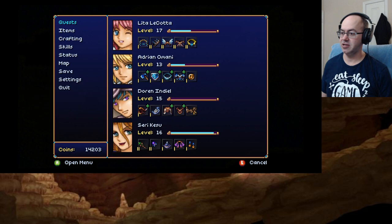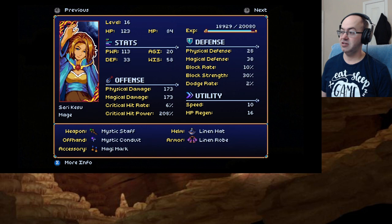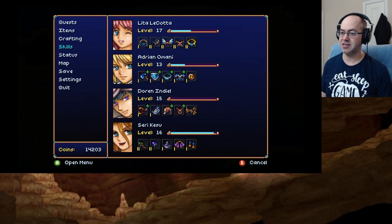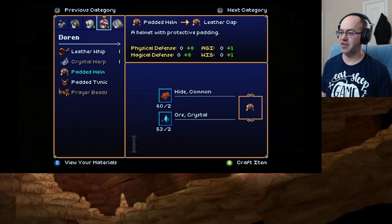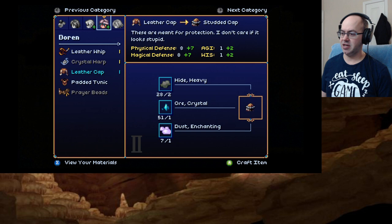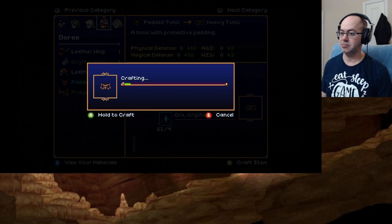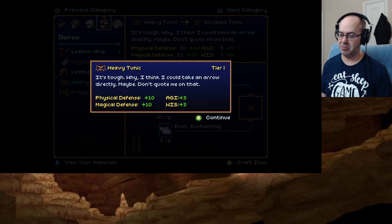First thing I would say is we probably need to figure out where our defense is. He needs some defense. Helmet with protective padding — these are meant for protection, I don't care if it looks stupid. And we can upgrade it again. But first let's do the tunic — a tunic with protective padding. It's tough. I think I could take an arrow directly. Maybe. Don't quote me on that.